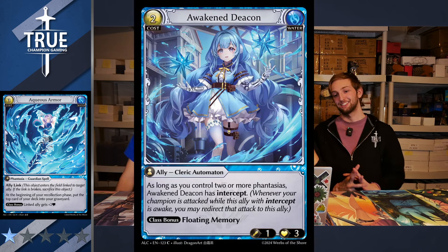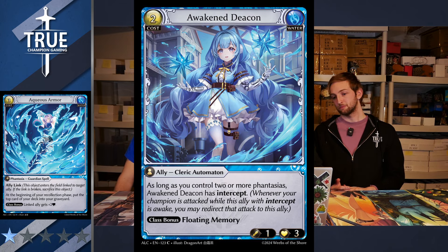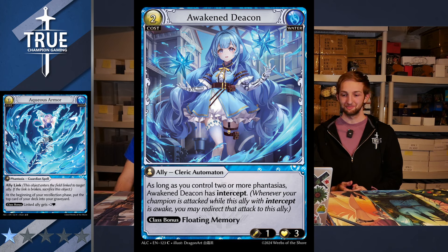Awakened Deacon — two-cost, one-three, Ally Cleric Automaton. As long as you control two or more Fantasias, Awakened Deacon has Intercept. She also has Floating Memory class bonus. A one-three for two with Floating Memory, and as long as you control two or more Fantasias it also has Intercept. There are a lot of Fantasia synergies and Automaton synergies. The fact that it has Floating Memory is a huge bonus. I'm going to give it a solid three. You're going to see it in a lot of Water Cleric decks because of the class bonus.